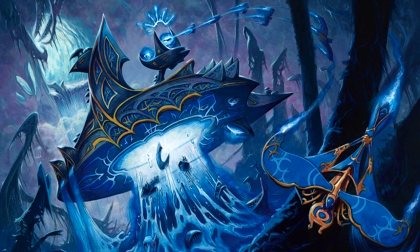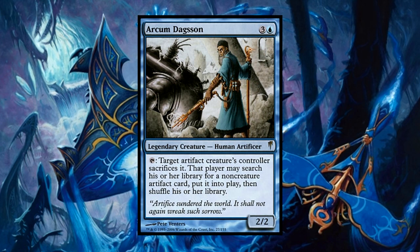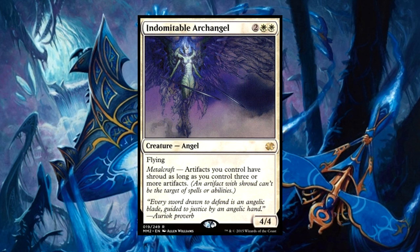Aside from that combo package, we have a few other tricks up our sleeve. Arcum Dagsson, the infamous artifact commander from the mono-blue realm, has come to our aid to give us an amazing tutor ability. Indomitable Archangel gives all of our artifacts Shroud once we have three or more in play, which is pretty easy in this deck, trust me.